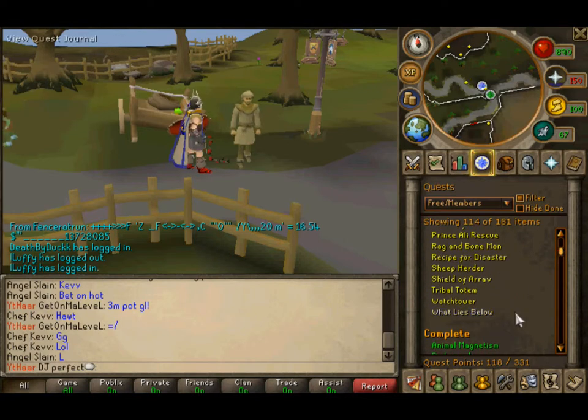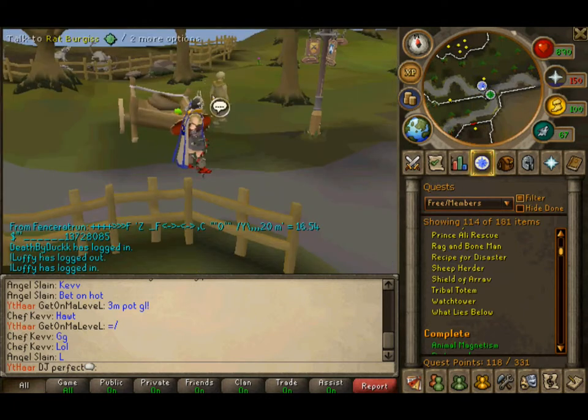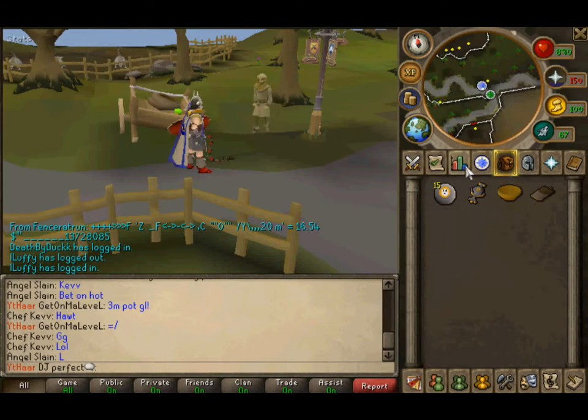Today we are going to be doing What Lies Below. I already started the quest — I was a little late on the recording. All you have to do is talk to Rat Burgess outside, just south of Varrock. He has a little broken cart here, and he's going to ask you to go get some things for him.